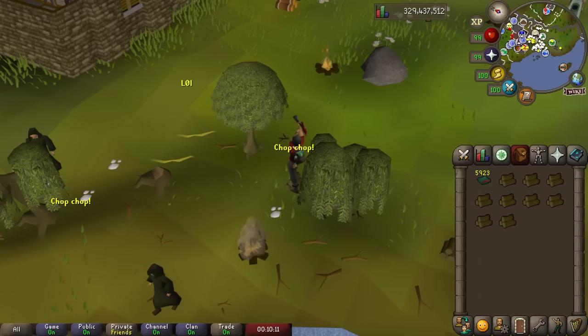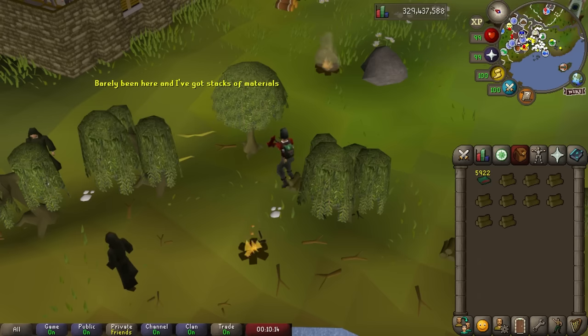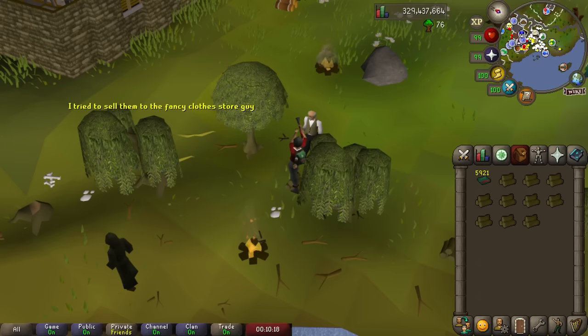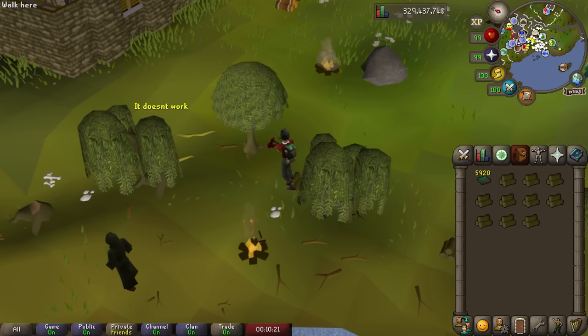The amount of rations you use per hour is really going to depend on the log that you're chopping. For higher experience methods like willows or teak logs, they're going to use a lot more rations per hour, where if you're chopping magics or redwoods, you're really not going to use that many.